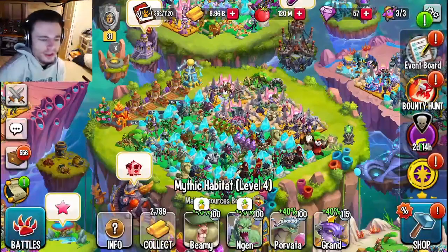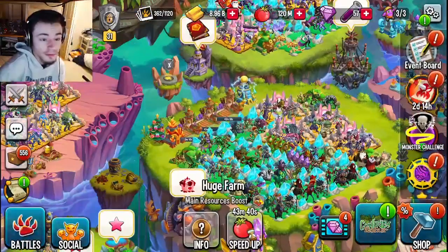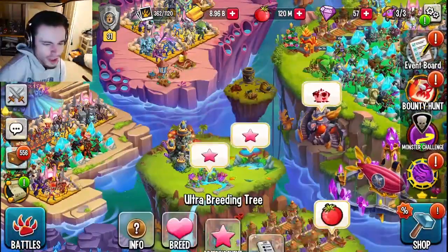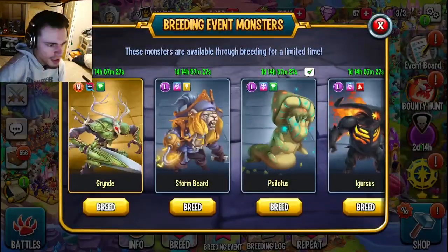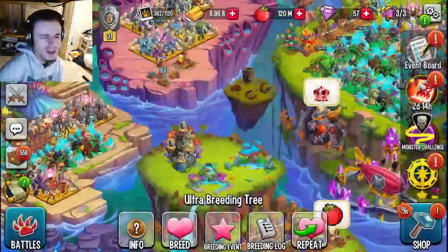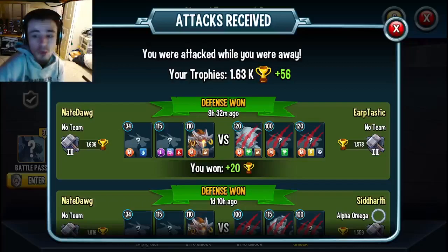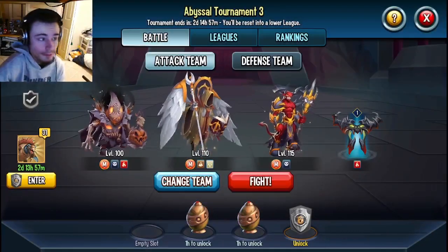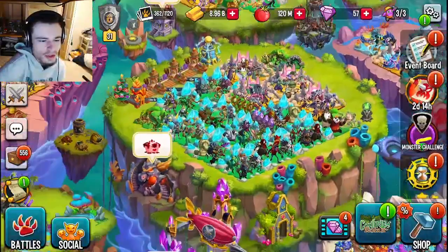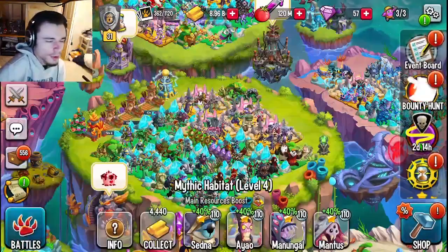The easy ways are collecting gold, feeding your monsters, collecting food, and breeding and hatching. I suggest doing the breeding events if you want any of those monsters, but if not, just breed any monster. You can also go into multiplayer and fight twice for 15 maze coins per fight, bringing it up to 30, and you can collect 30 of everything else.